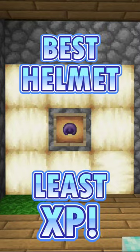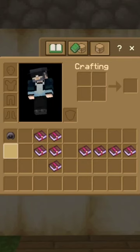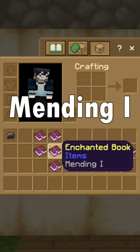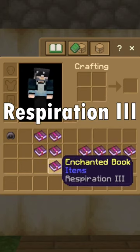How to get the best helmet using the least amount of XP. When building your helmet, you're going to need Thorns 3, Aqua Affinity 1, Mending 1, Unbreaking 3, and Respiration 3.